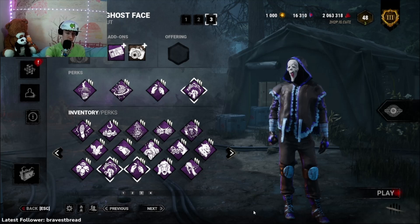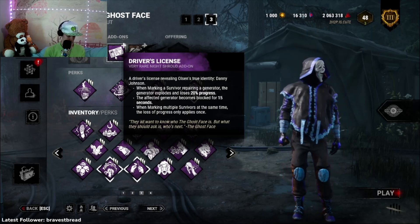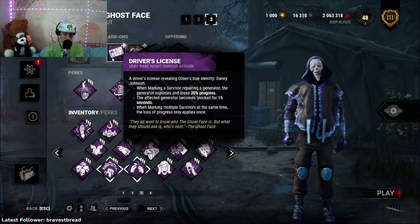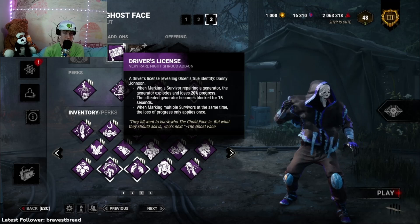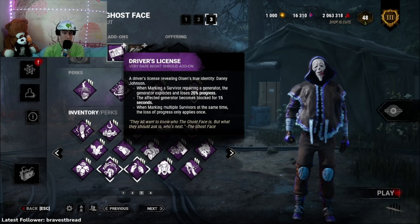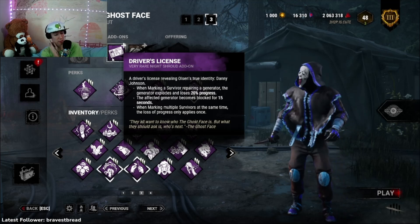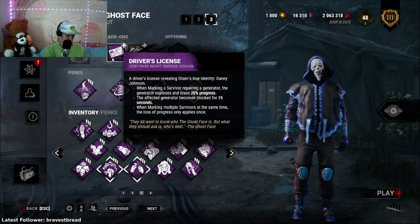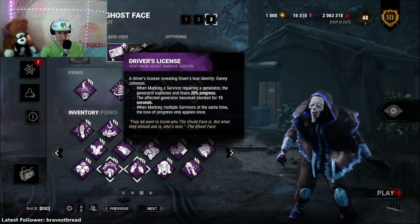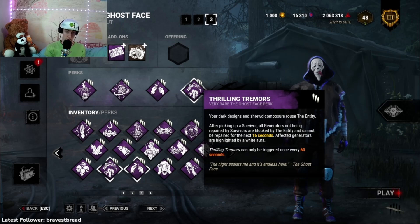The idea of this build revolves around the Driver's License add-on — revealing Olsen's true identity, Danny Johnson. When marking a survivor repairing a generator, the generator explodes and loses 20% progress, and the affected generator becomes blocked for 15 seconds. When marking multiple survivors at the same time, the loss of progress only applies once. My hopes are that with Eruption, Jolt, Tinkerer, and Tremors, this will be a great combo.